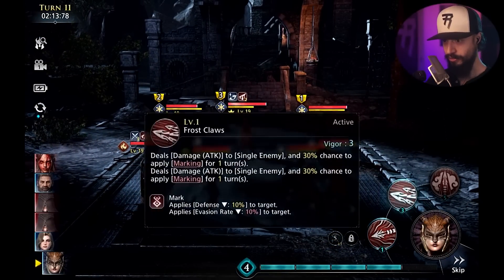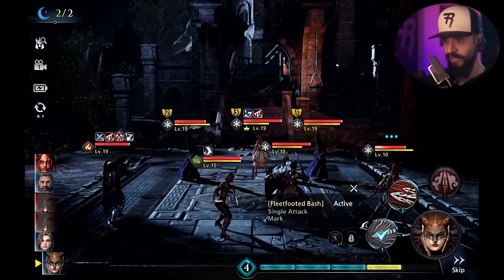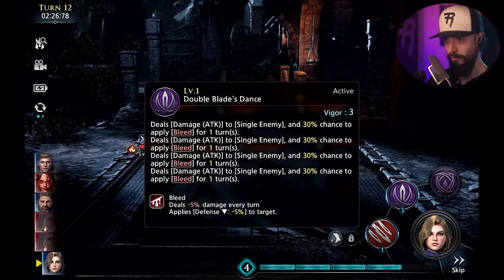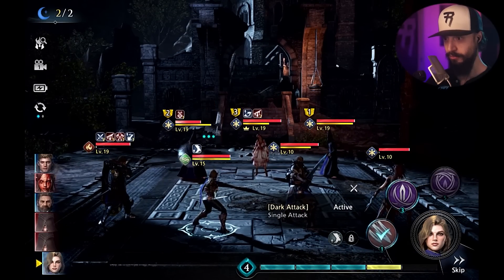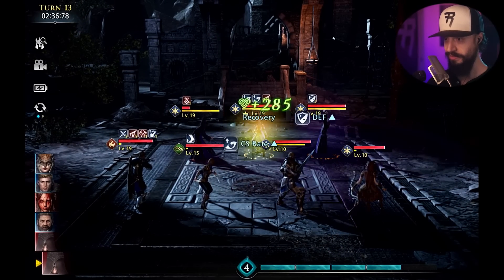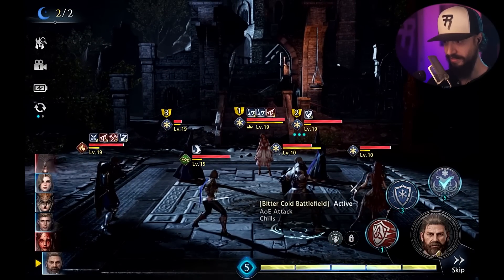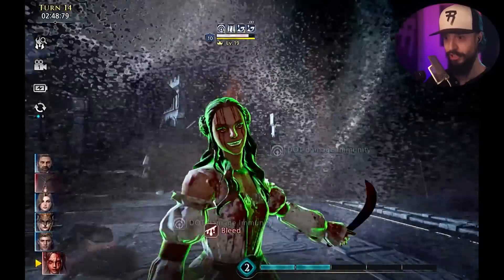I do want to use one of my big AoE attacks to hit all of them at once. Oh, he's almost dead. Those guys do some kind of weird buff — what was that? That's his AoE, I want to use that. There we go — action economy in our favor now. Ouch. Didn't she already go? I guess she's got a really high initiative.